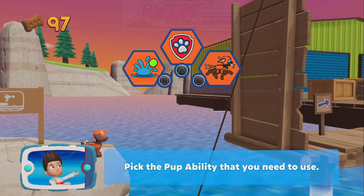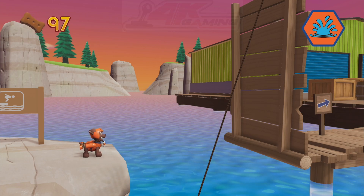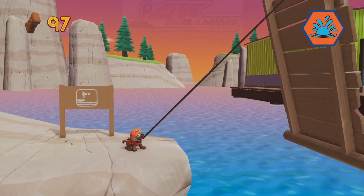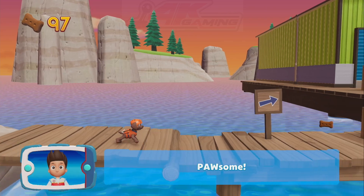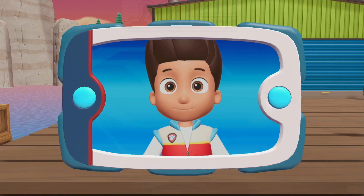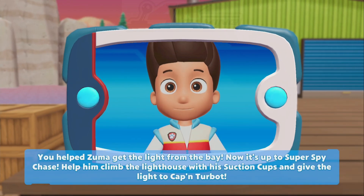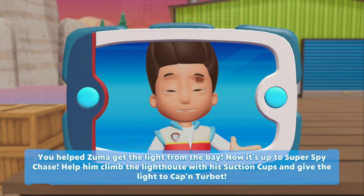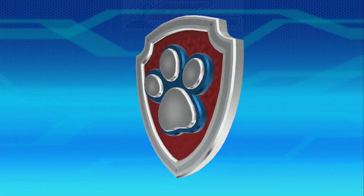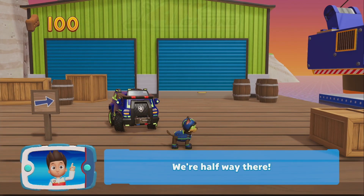Pick the Pup Ability that you know. Pawsome! Collect all the Pup Treats. You helped Zuma get the light from the bay. Now it's up to Super Spy Chase. Help him climb the lighthouse with his suction cups and give the light to Captain Turbot. Super Spy Chase! We're halfway there.